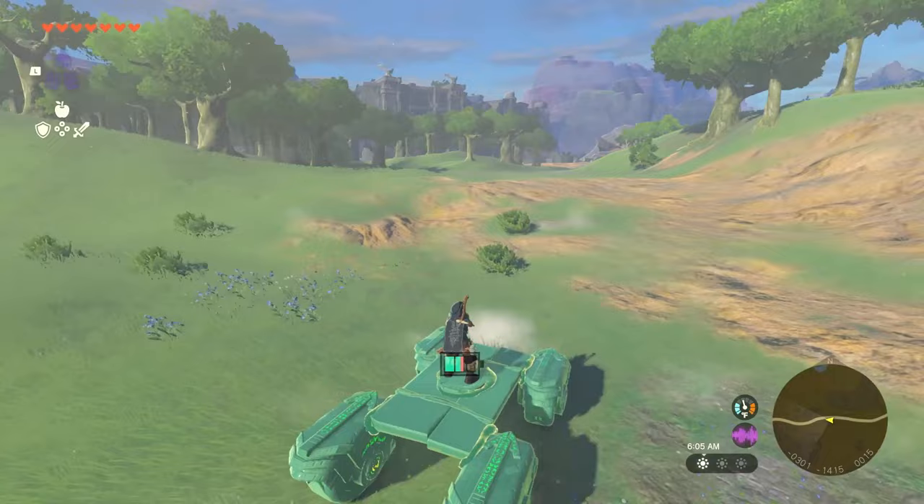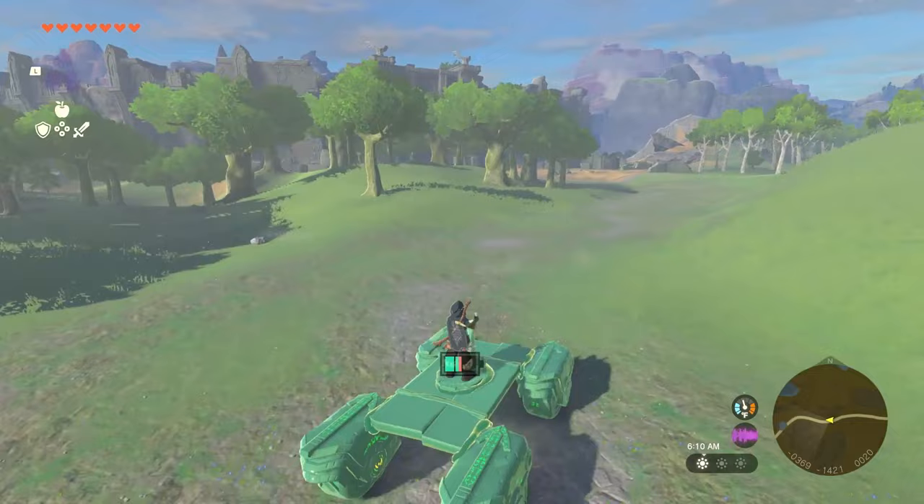Let's begin with the two easy ones. First up is the mask. To get it, you'll need to head to Link's original stomping grounds in Breath of the Wild — the Great Plateau.